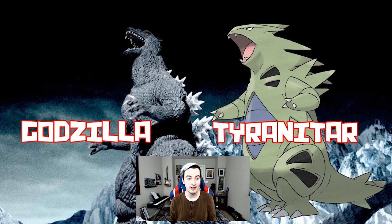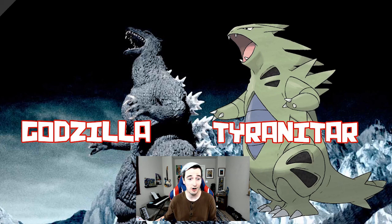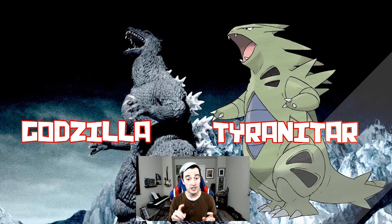First and foremost, let's talk about Godzilla and Tyranitar. Tyranitar is literally Godzilla — side by side you can see where the inspiration comes from. It's basically a redesigned Godzilla: green dinosaur standing on two feet. The comparison is almost one for one. We already saw Mega Tyranitar, and we do know that one of the version exclusives for Sword and Shield is Tyranitar.